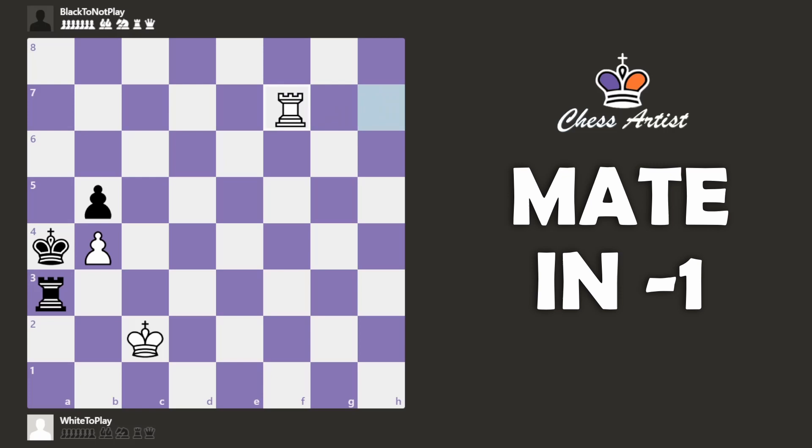For example, we could say that white played this, but instead white should have played this. In this case that's not the solution because black can take and this is not mate in one. And this is true for any rook movement in the seventh rank because again this is not checkmate. The black king can take the pawn.